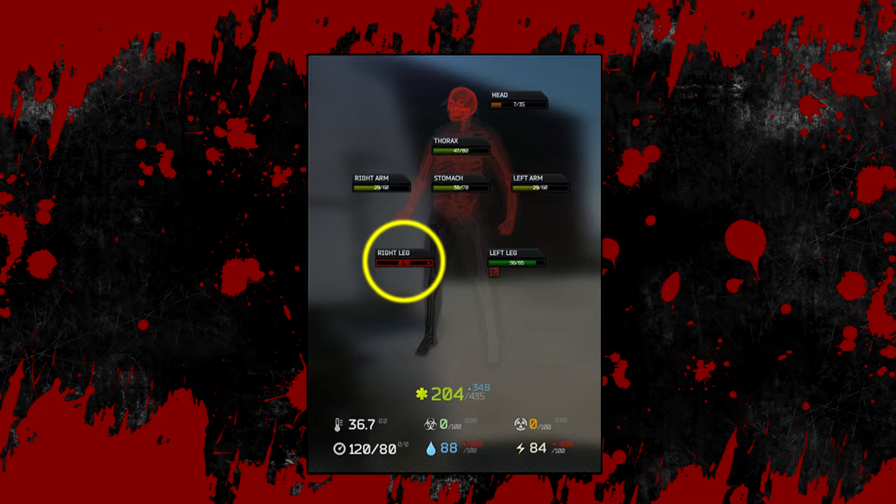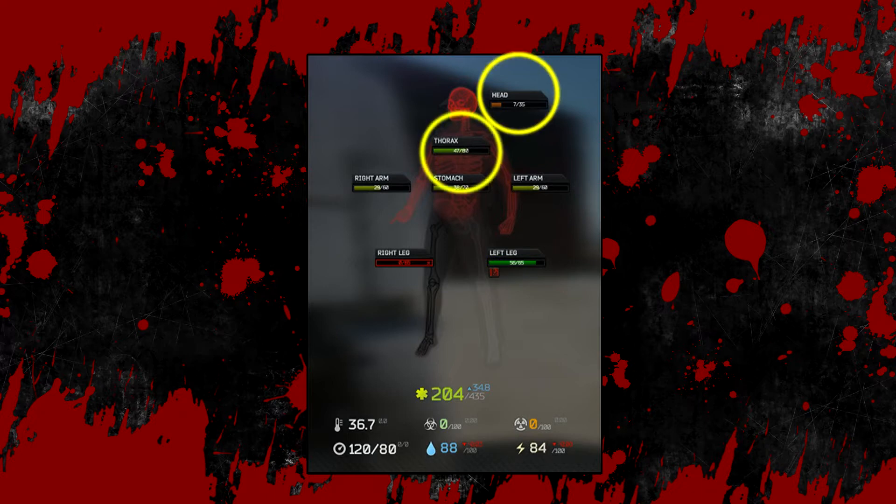When a body part is in blacked out or destroyed state, they cannot be replenished anymore by any means of healing. It is still possible however for a blacked out limb to still have a debuff effect active — these debuffs can still be treated even though the limb is blacked out. The head and the thorax or upper chest area cannot be fractured. When these limbs are blacked out or destroyed it will result in instant death. Note that it is possible to bleed into the destroyed state, which will not result in instant death, but any further damage received beyond this state will.